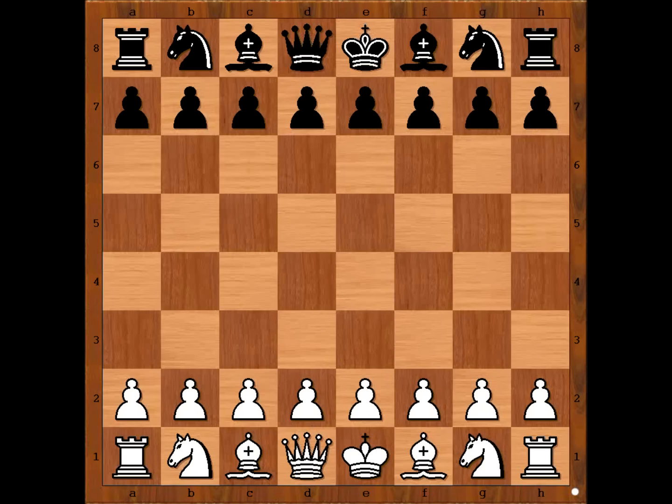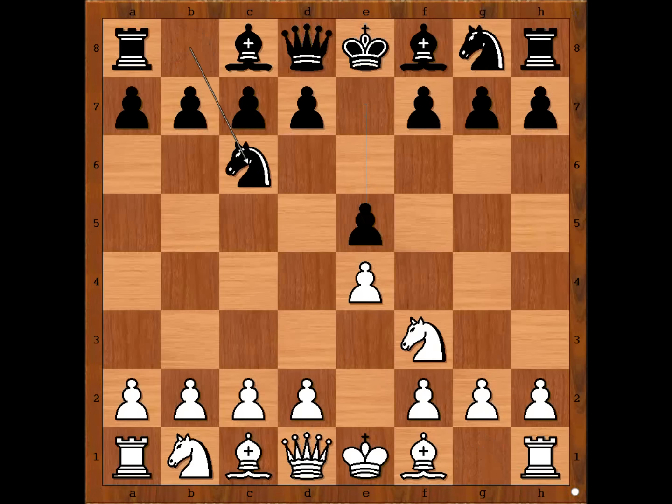Magnus Carlsen had white pieces and he started with e4. Sergei Karyakin played e5. Knight to f3, knight to c6, bishop to b5 — the Spanish opening. Knight to f6, going for the Berlin Defense.